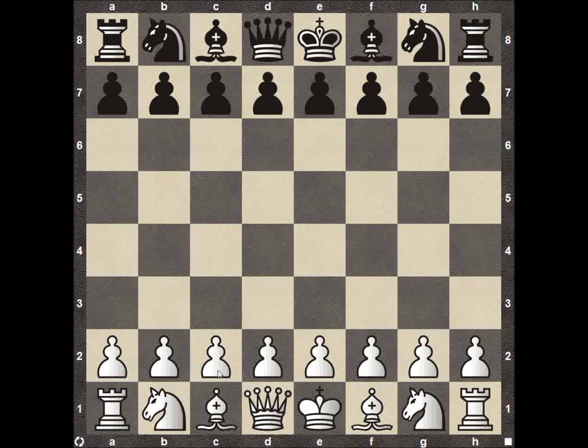Topalov is playing the white pieces, probably having one of the worst tournaments he's had in a long time. Nakamura is playing the black pieces — he got out to a rough start in the tournament, but towards the back half he has played extremely well. He was my pre-tournament favorite to win. Unfortunately for him, he will not be winning.